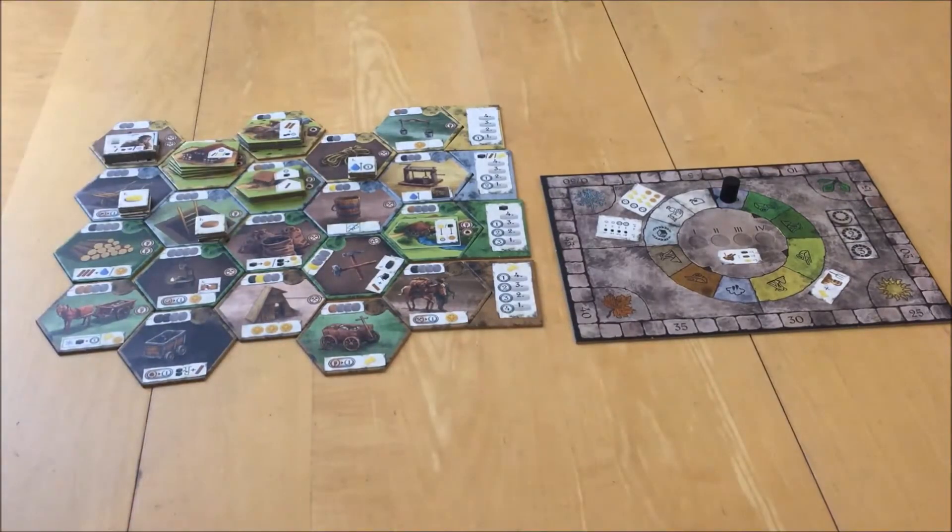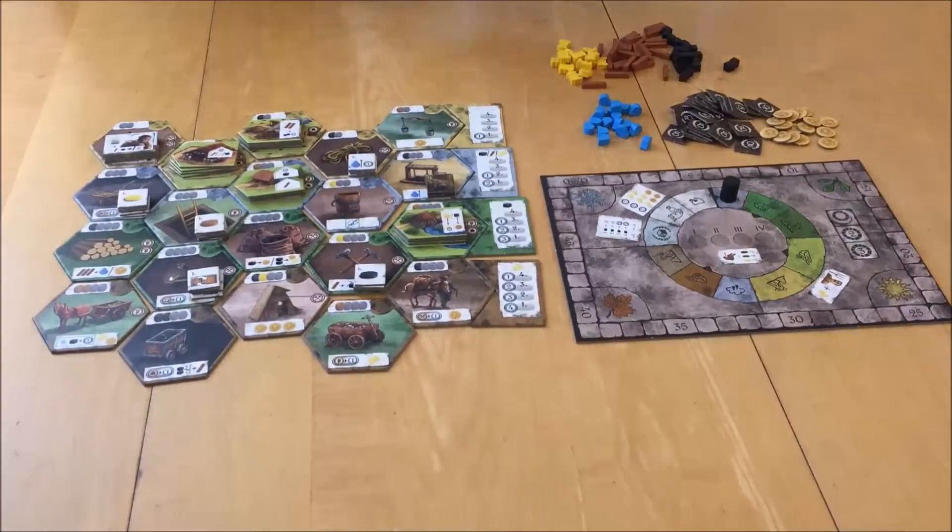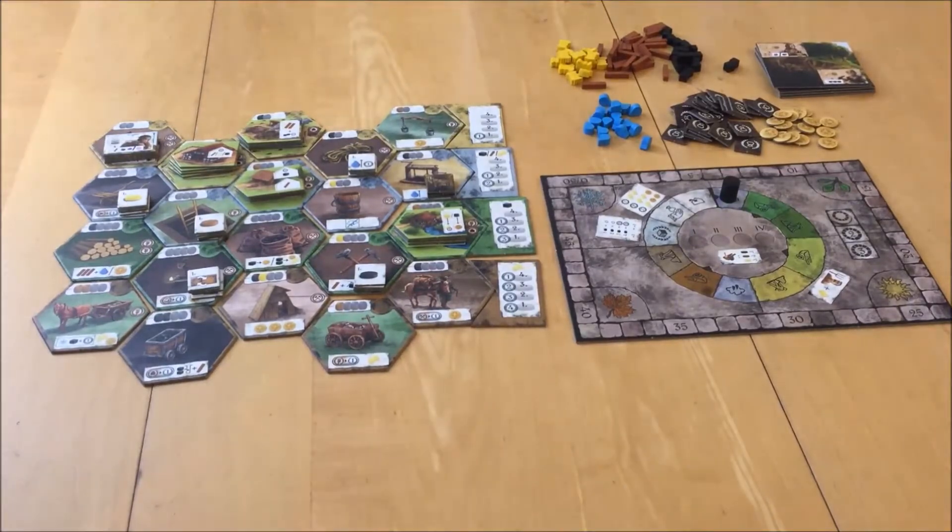Get the action markers and buildings that correspond to the development tiles in play and place them near the board. In a two- or three-player game, return the extra development tiles and corresponding action markers and buildings to the box. Put the coins, debt chits, resources, pit water, and the coal miner and haspel connected tiles in piles near the board. Resources and pit water are unlimited.